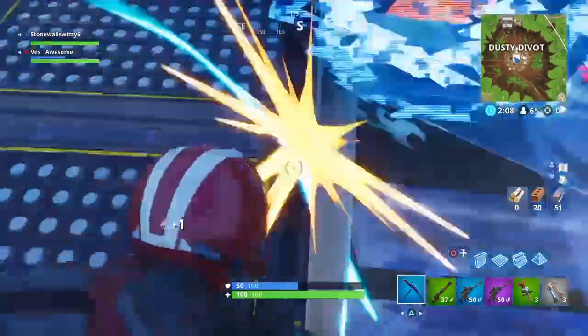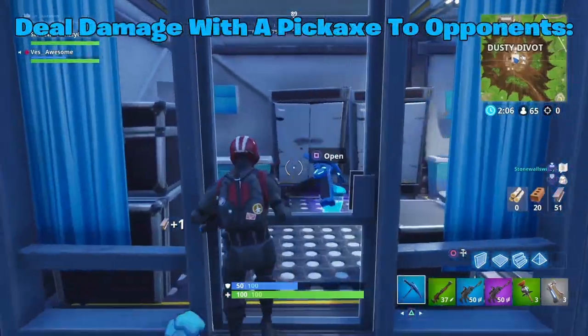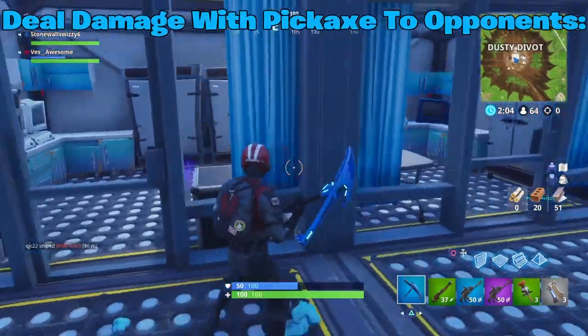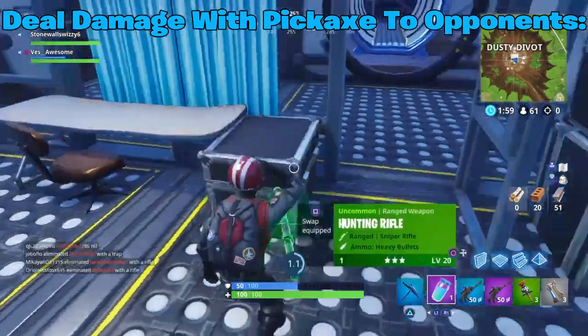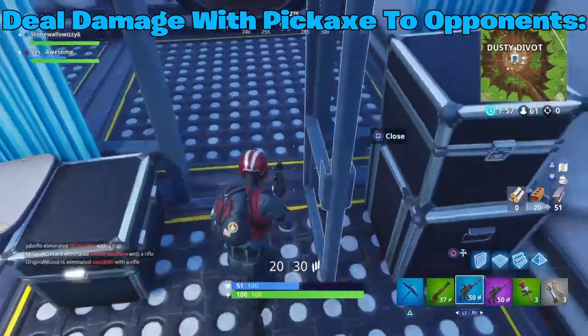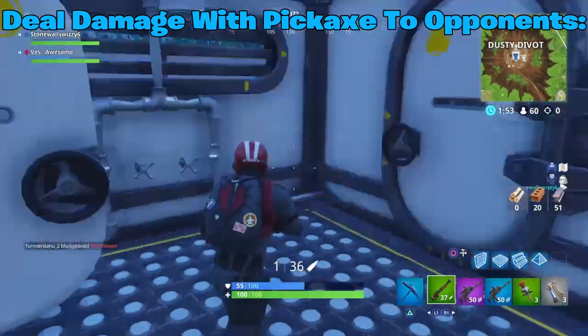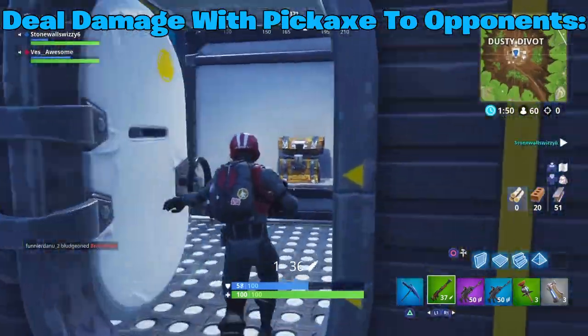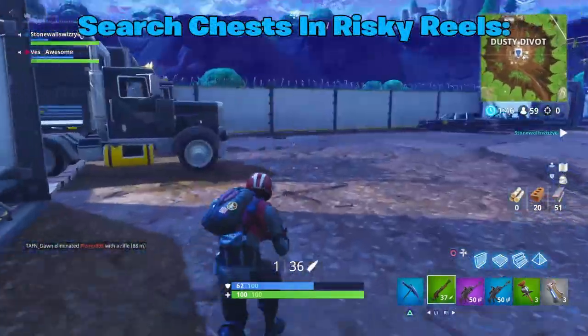The first challenge is deal damage with a pickaxe to opponents. This one is fairly easy with the method I'm going to tell you. All you gotta do is wait till the end of the battle bus — there should be some AFK people. It is 100 damage per person, so if there are two AFK people you've done the challenge. Or you can go to Tilted and try to get it the hard way, but that's the easiest method in my opinion.